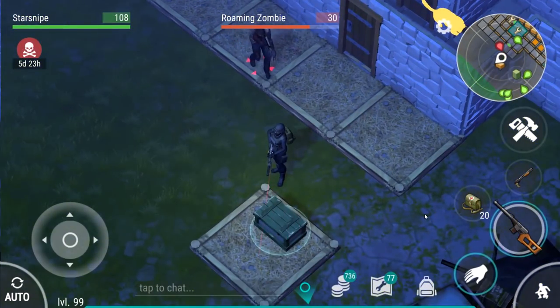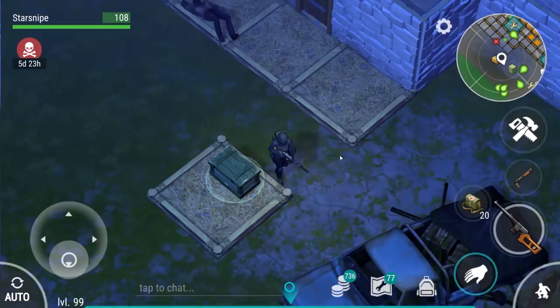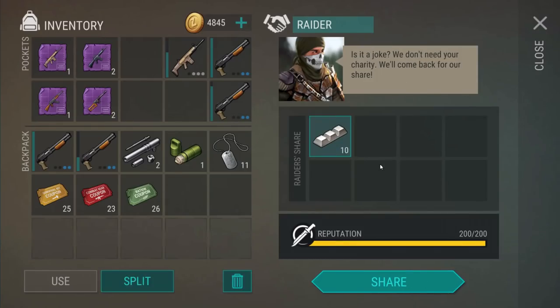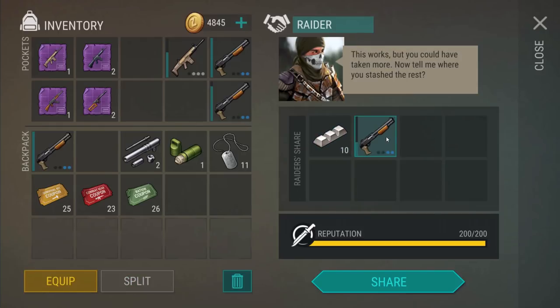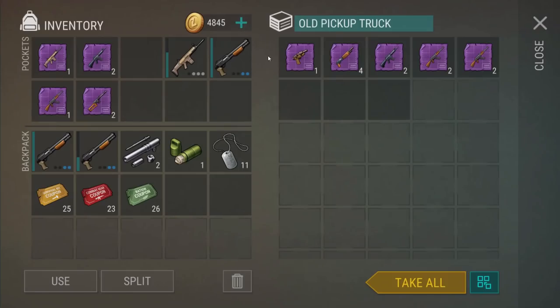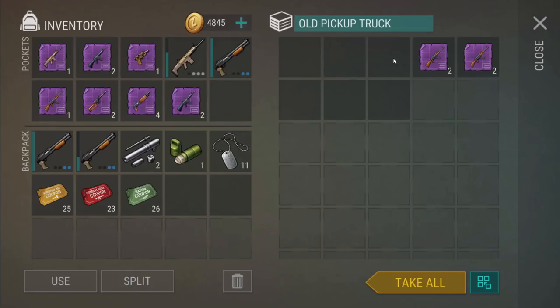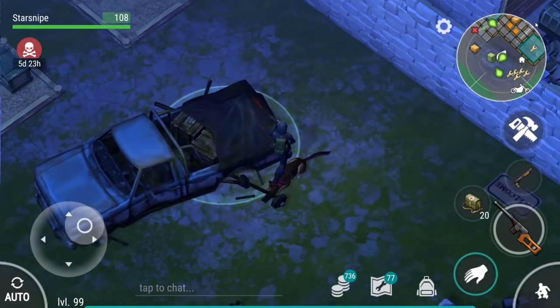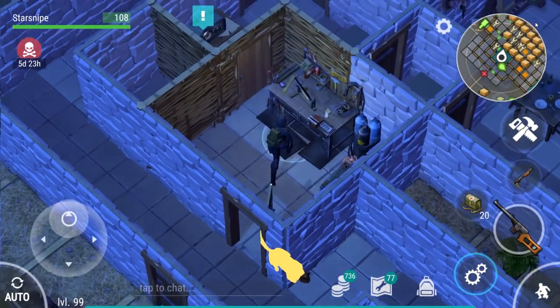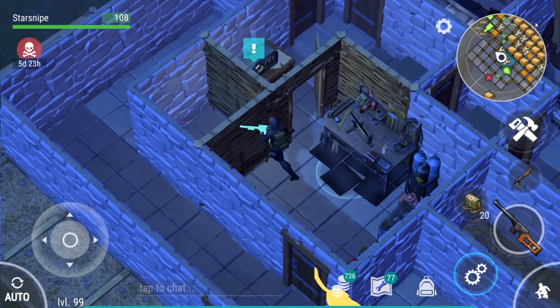I gotta grab some stuff to bribe the raiders. I got like ten aluminum. There's also a roaming zombie out here - that new 60 going to the head is such a beautiful number. Is that enough for you? Oh my god, they don't like aluminum anymore - who are you and what have you done with the raiders? Can I just give you a shotgun? All right, I'm just giving you a shotgun. You better give me a good raid in exchange. This is my first time I think I've ever handed the loveliest of things - shotgun rain - over to the raiders.